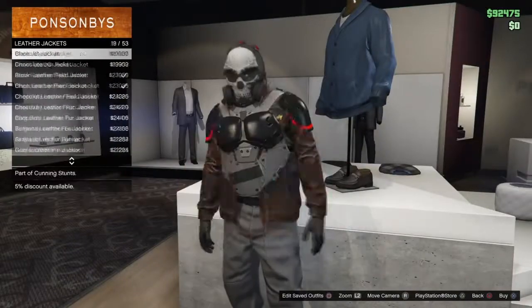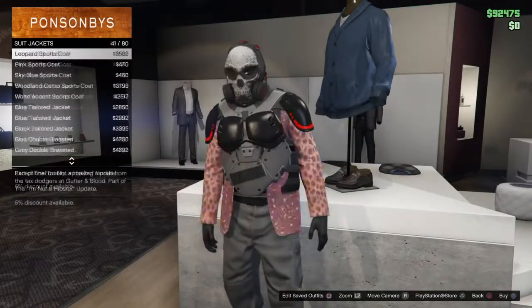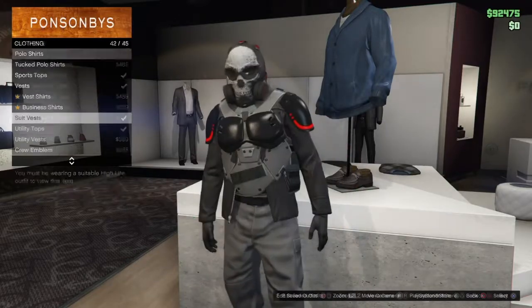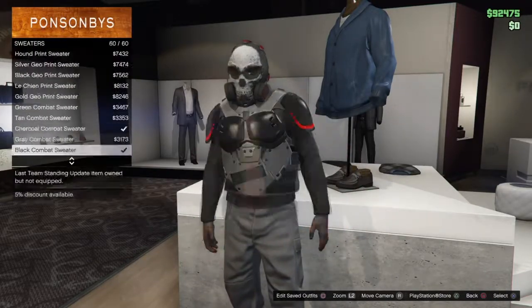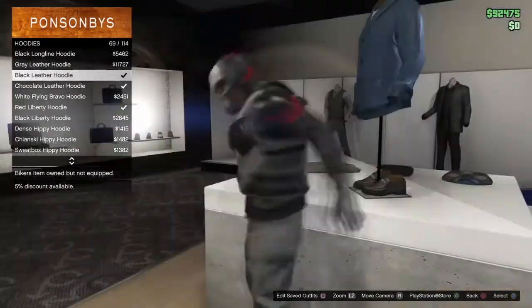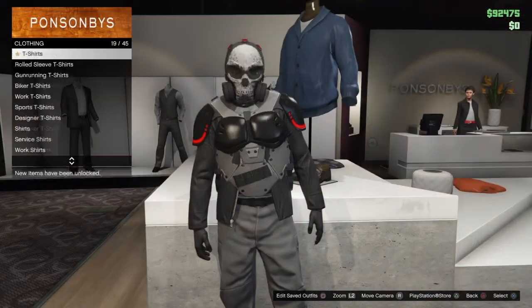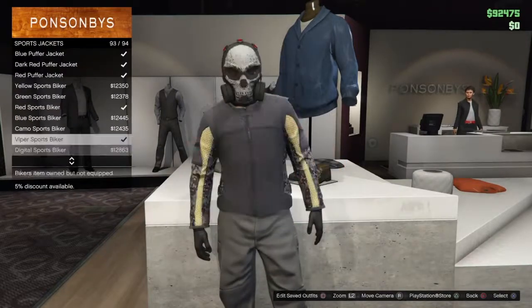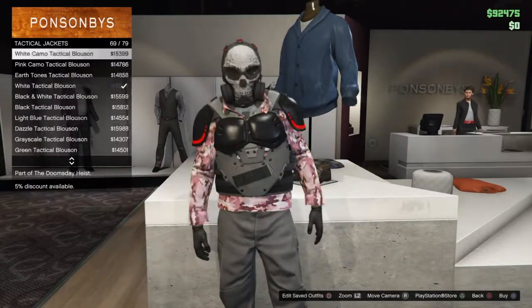There are so many to choose from — suit jackets, bomber jackets, hoodies, tactical jackets, the new tactical jackets, overcoats. There's so many. The new tactical jackets look lit underneath these ones. That wraps it up for the extreme strike vest glitch with any top.